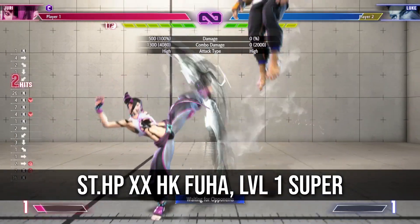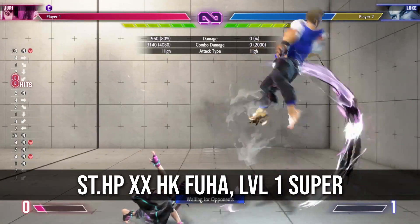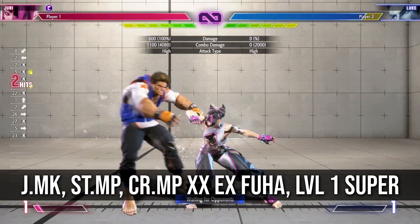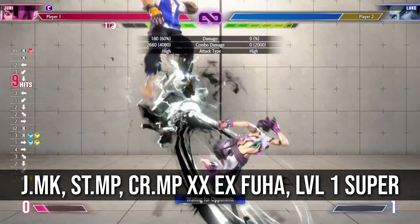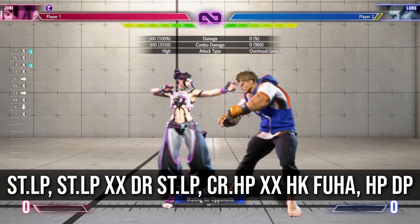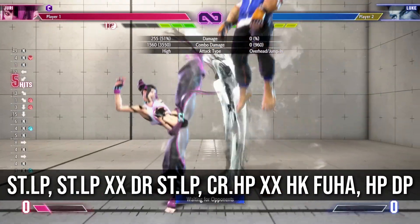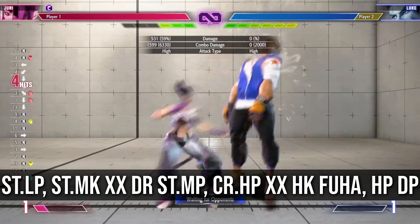Stand heavy punch has great range and is good to buffer as well. You can convert from heavy Fuha into any of her supers. Usually from a cross-up you just want to do one of her basic BnBs. Regardless of its heavy scaling, Juri is fortunate enough to have drive rush stand light punch combo into crouching heavy punch. This opens up extra damage opportunities which some characters don't have.